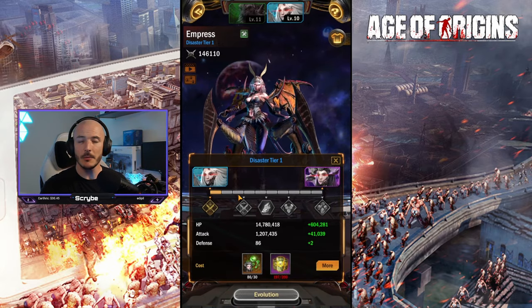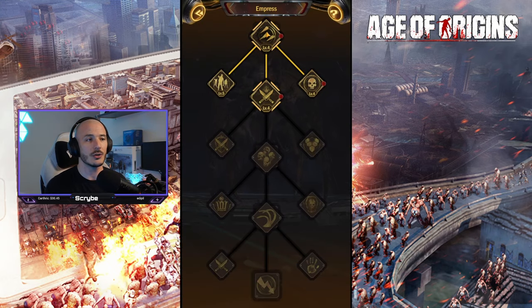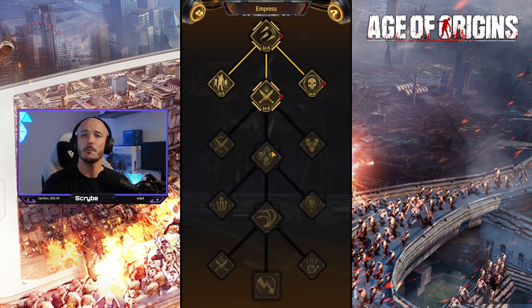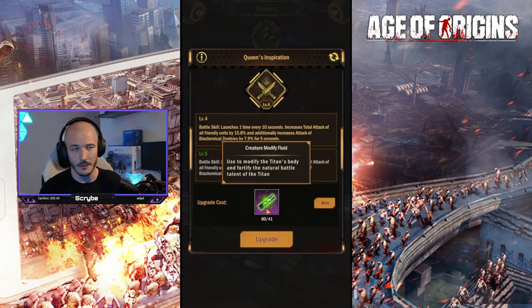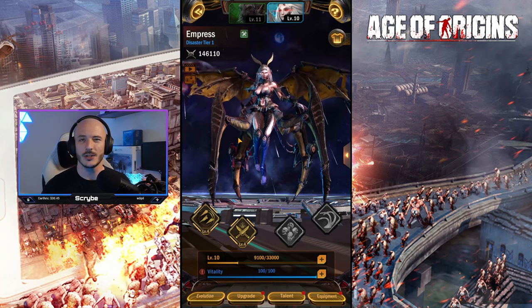If we check out our Empress, we've beaten the beast tier and we're now on the disaster tier. She's got a little bit more invested into her evolution. Checking her talents, I've got an additional two moves unlocked for her. Battle skill launches once per 10 seconds, increasing total attack of all friendly units by 17.4%, with an additional attack of biochemical zombies for 8.7% for five seconds.